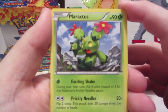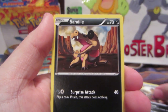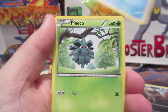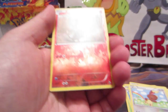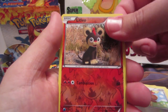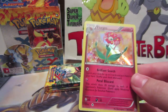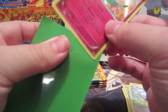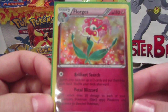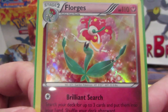We got a Maractus, Furfrou, Croagunk, Sandile, Bergmite, Pineco, Spheal, Bunnelby, the other Litleo in reverse form, and a Florges Holo — that's sweet! That's really cool. Once again another Florges — well, not another, I don't have it yet — but yeah, that's really nice looking. I like that.